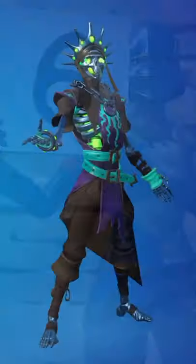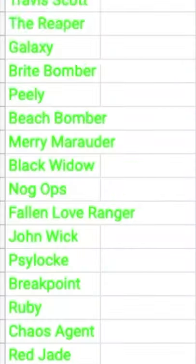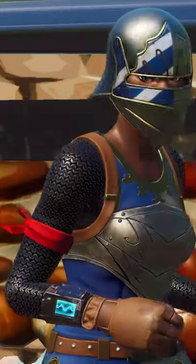Coming in at number six, we have Skelement Oro. Nothing against this skin, it's just there's thousands of skins you could have made Minty, and you chose this one.